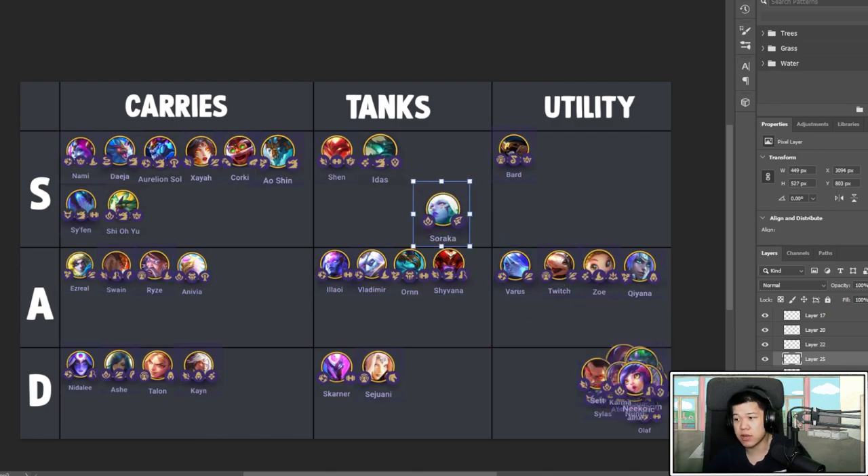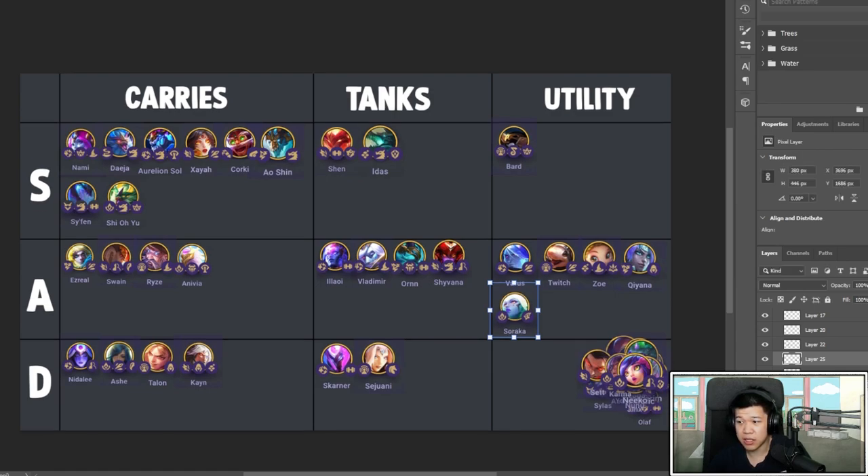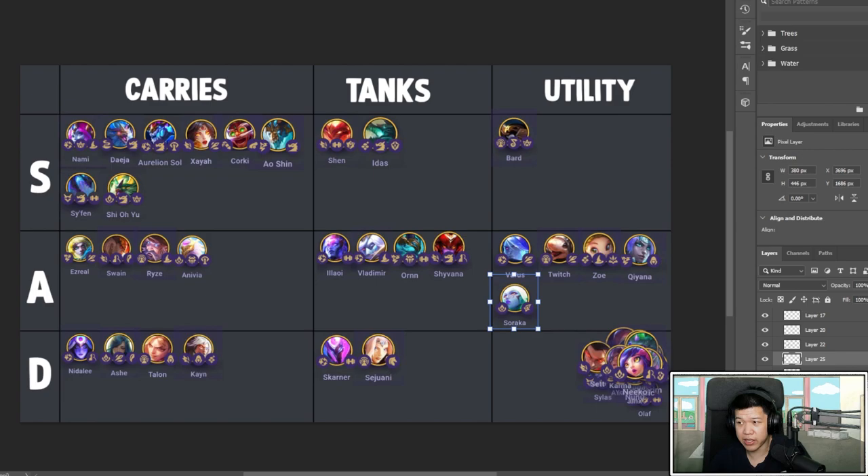Soraka is okay — good utility. I'll put her on A. You can slap her in if you have Jade, but it's not a great slap-in overall. They didn't give her Mystic, so it's not like Bard where you can just put her in all the time. She heals pretty fast and I've seen it work, but the healing is not amazing — it's not something you feel great about.